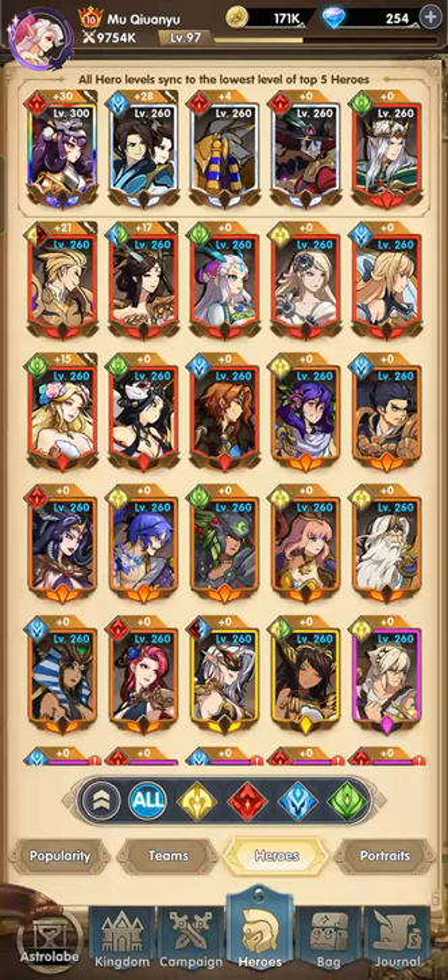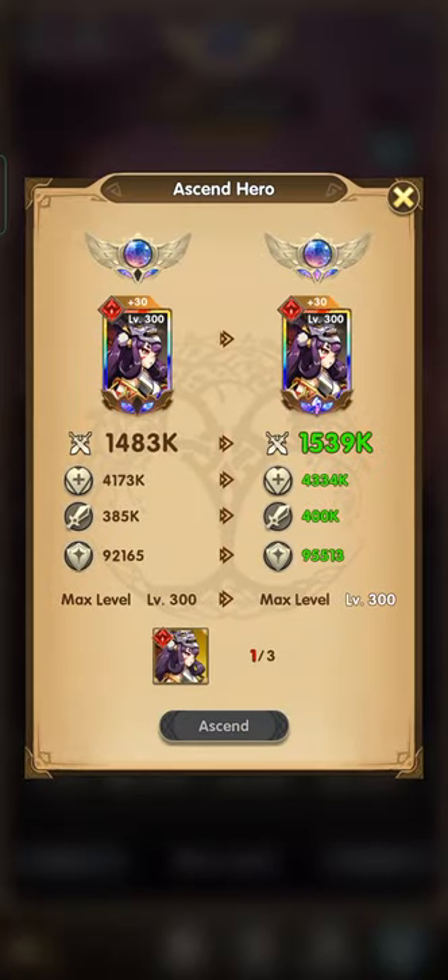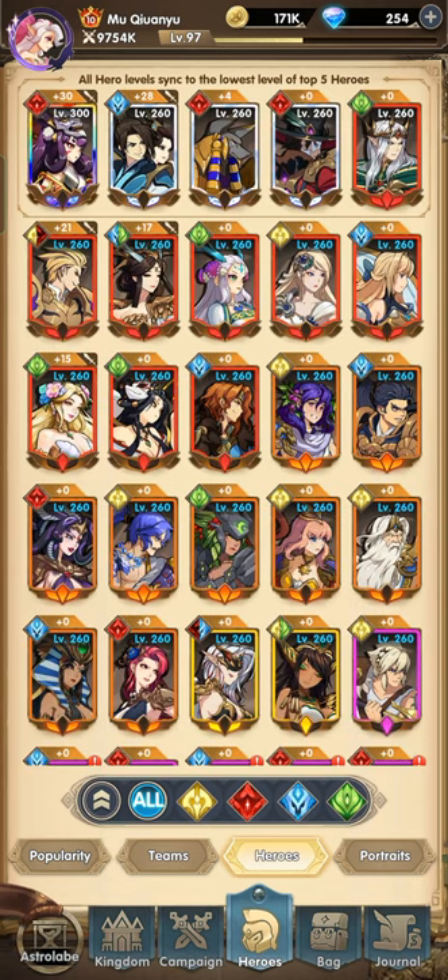Good afternoon guys, this is your host DRV again and welcome back to our Mythic Heroes channel. I just recently reached level 300 for the first time for my main carry, which is Izanami. She is at max level — I only need two more copies in order to fully max out everything.